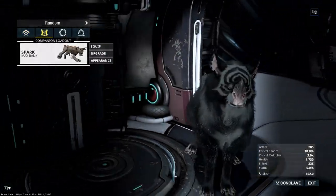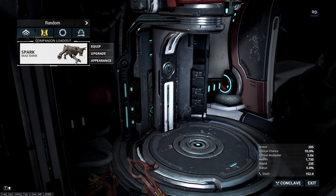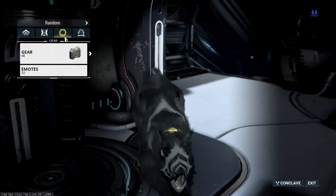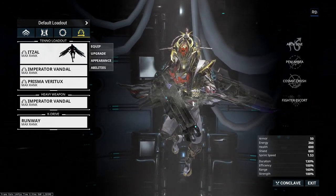In terms of everything else, I'm running a Sahasa Kubrow just so I can get some more energy orbs digging up for me. It's Alpha Speed — fairly straightforward.